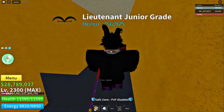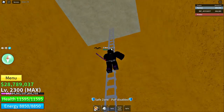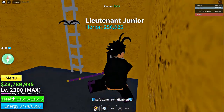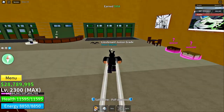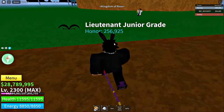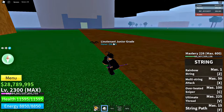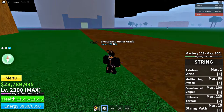Let's go outside real quick — oh my god, there's a chest here! Okay, let's go back up. As you can see, I'm in a private server, so we're gonna start off with the very first attack with the strings. We've got the rainbow string at mastery one, let's get it.